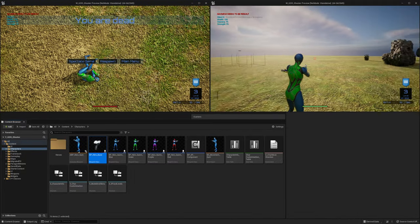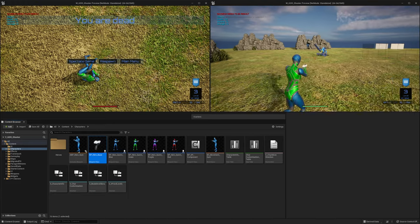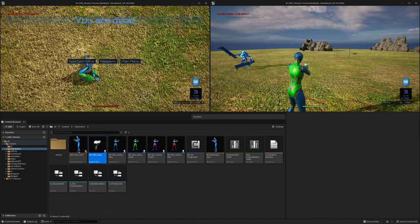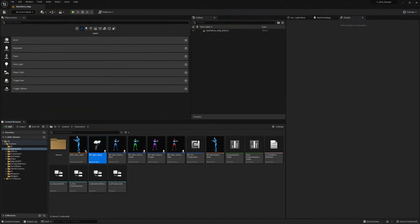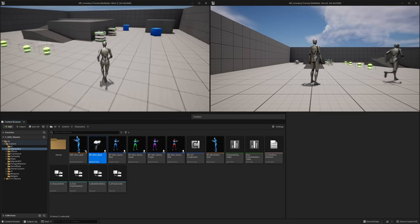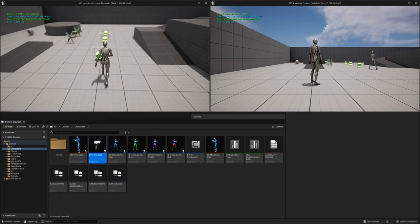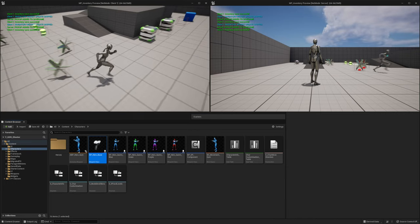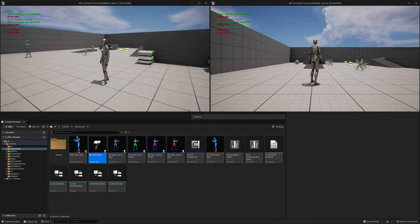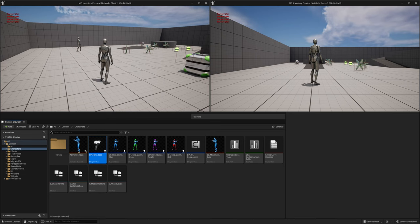The video is a little bit late - I'm still having trouble getting the project to work in standalone. I thought I had it fixed but the problem returned. I'm also working on a side project that's going to be an expansion of the multiplayer project for a multiplayer inventory. We can pick up objects, drop them, interact with chests, store and take objects, and everything will replicate and save.